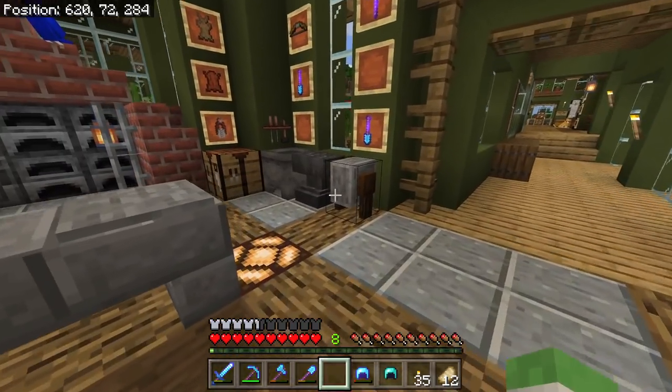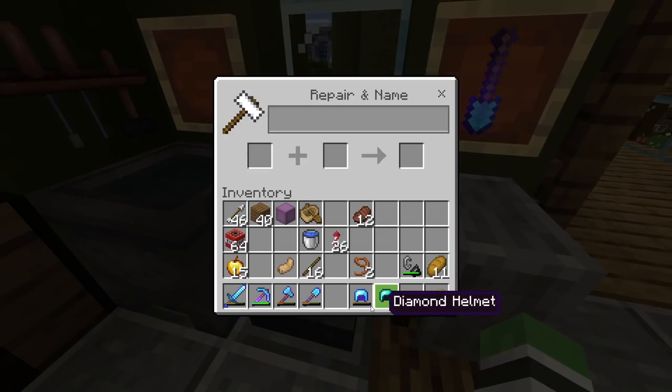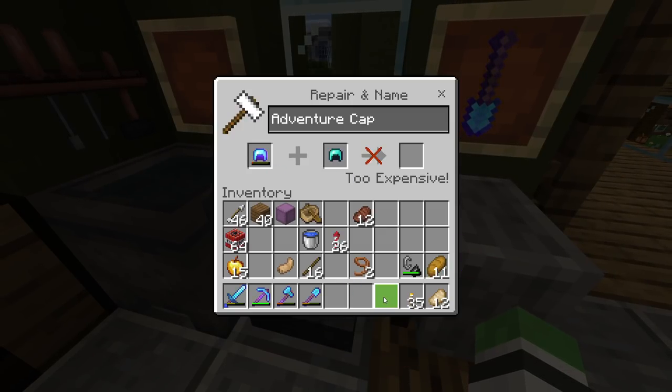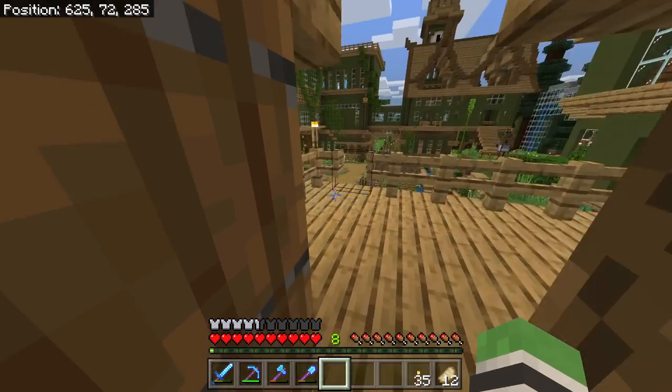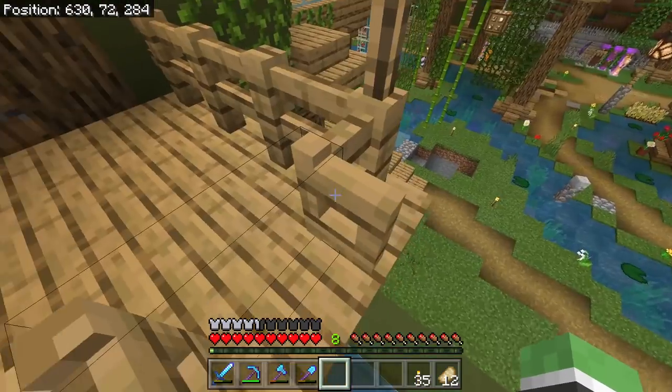It is that time, Adventure Cap. Is this the end? Our first piece of armor. My boots and pants are about there too. What do we do with it? We only have an area for tools.